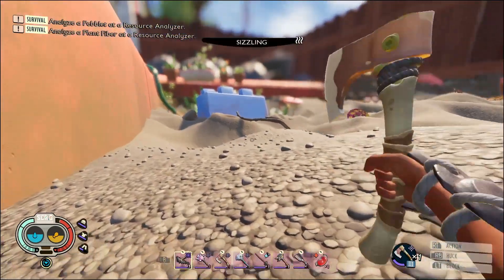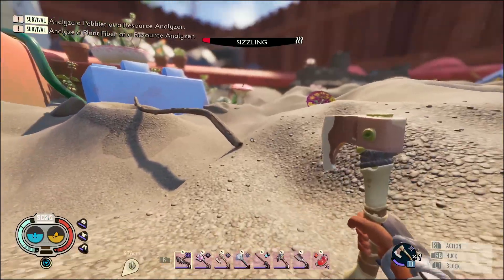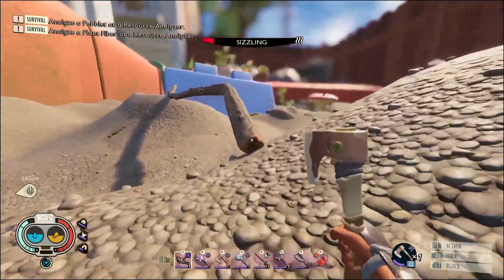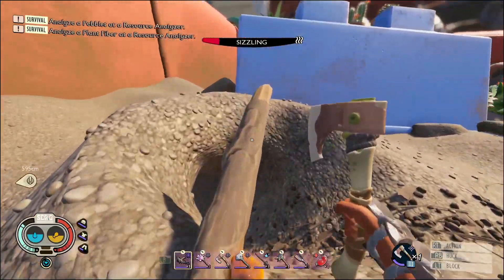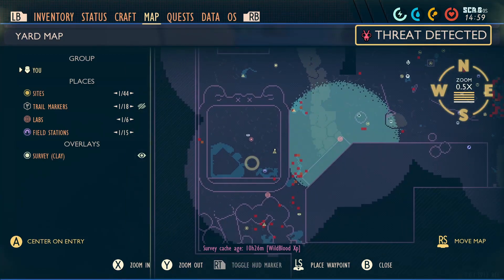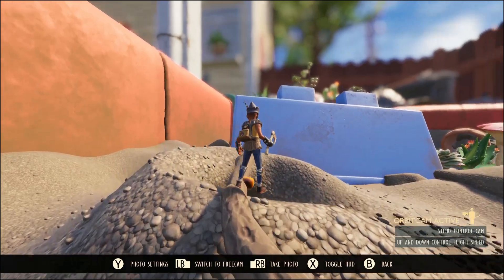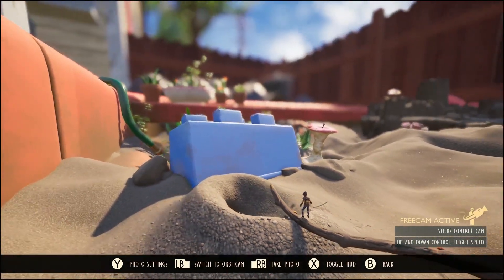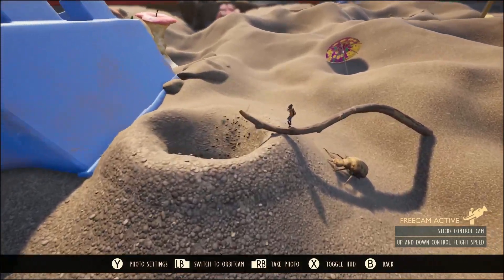Hey, what's going on guys? Got another Grounded video for you here and we're going to be taking a look at the Black Ant Lab location and how to clear it. First of all, it is located on your map right here. If you need more of a visual, it's right here beside this big blue Lego piece. You just hop down up in here.